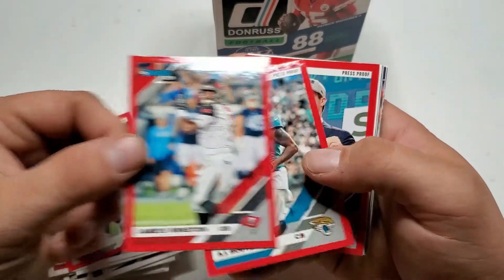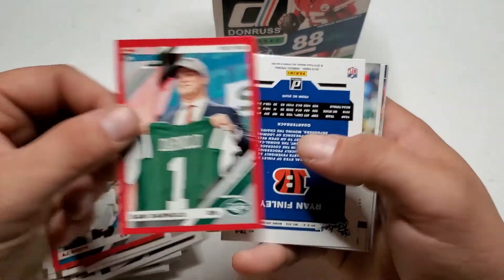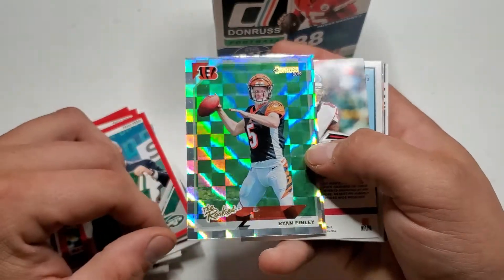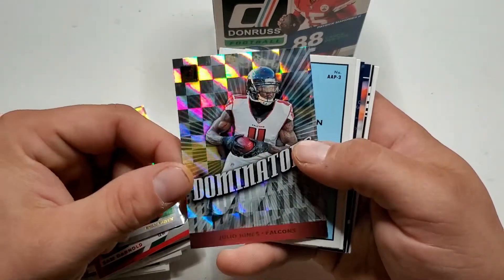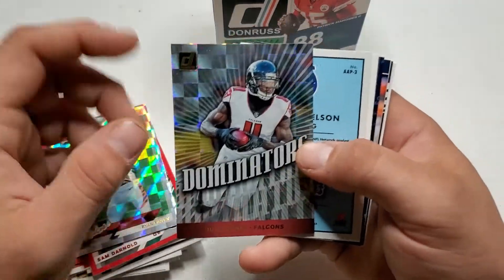Some of the different border cards — oh, shiny. The rookies: Ryan Finley, alright. Dominators: Julio Jones — I got a buddy I'm gonna give this to.